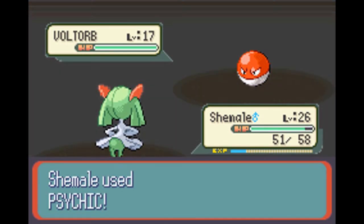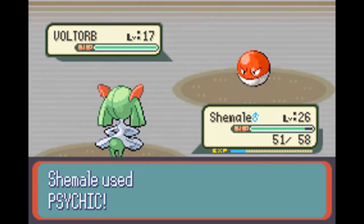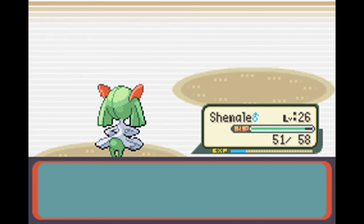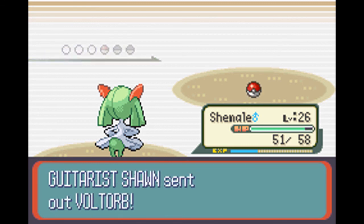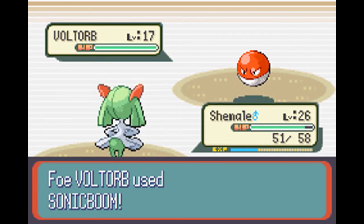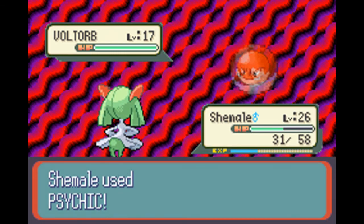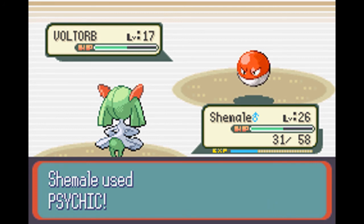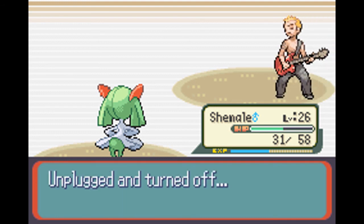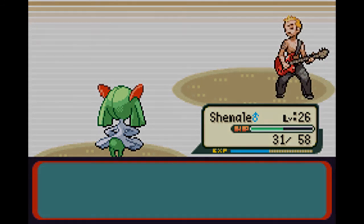I think Voltorb's evolved form is actually the fastest Pokemon in this game, and also in Gold and Silver, Crystal, and Red and Blue - I think it was the fastest.